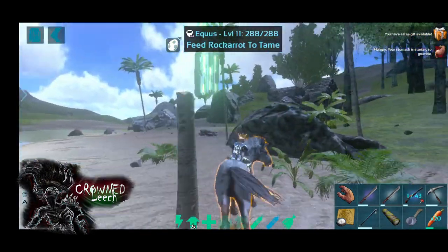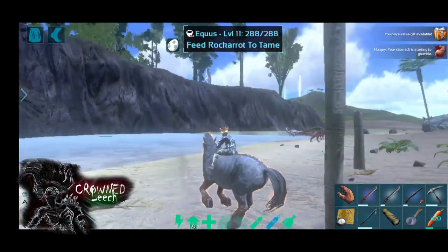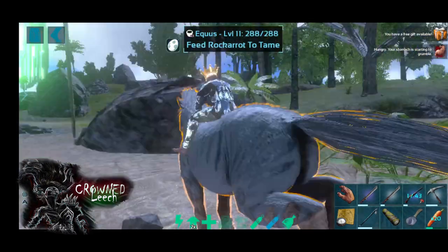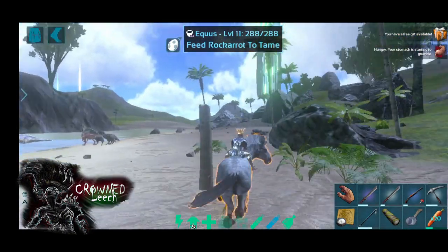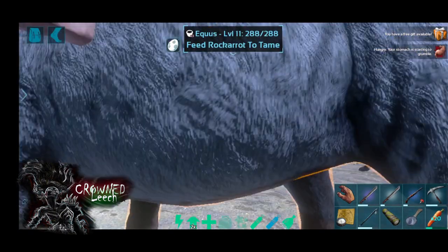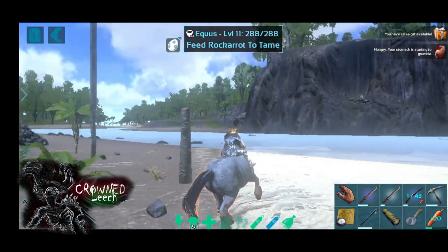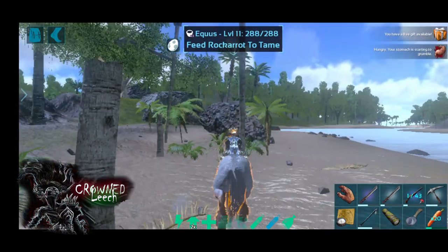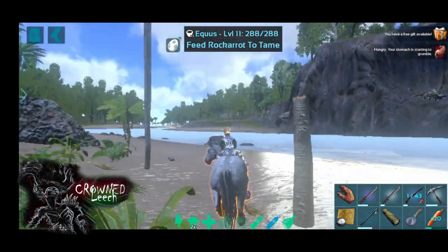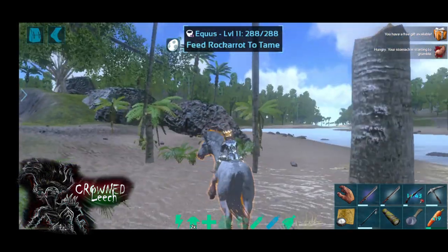It's gonna run around. This takes some time, so we're gonna fast forward. When it starts kicking, just press on that drop carrot in your hot bar once. If you double press on it you're gonna jump off the horse, and then you're gonna have to sneak up on it again.